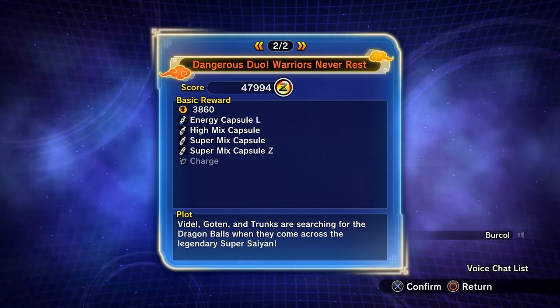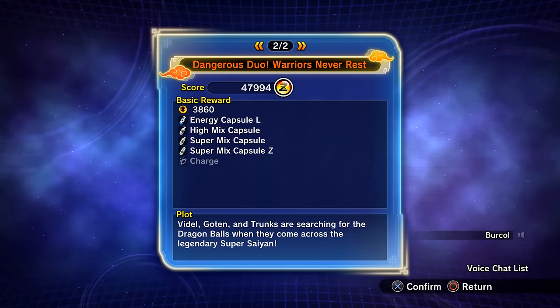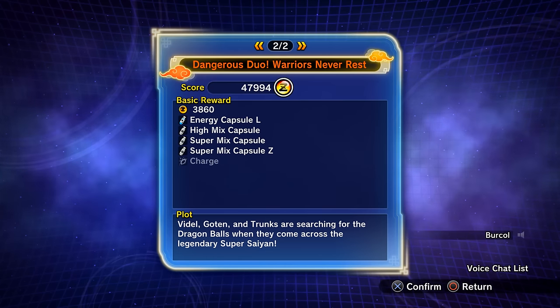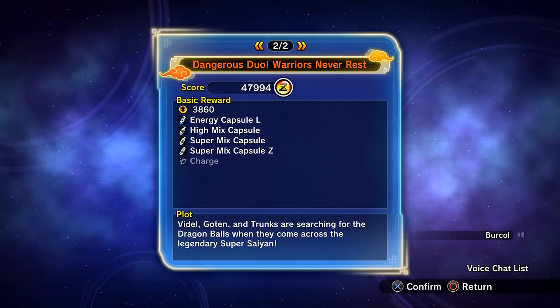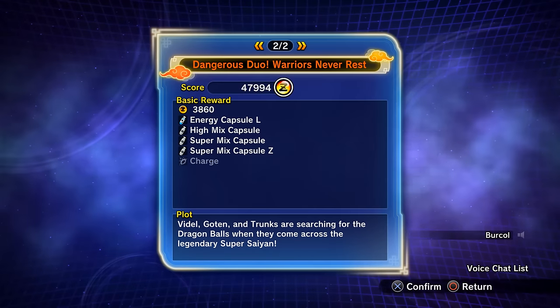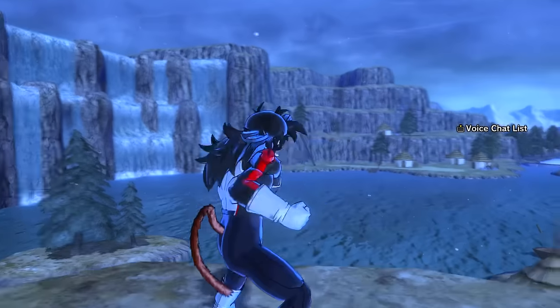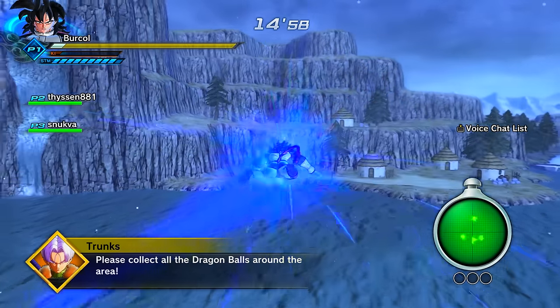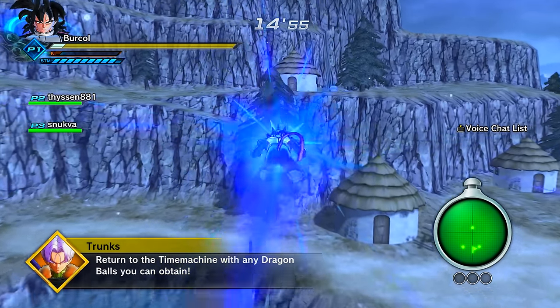The Super Mix Capsule Z is what we're after. You can also get energy capsules and the Shot Gold Tenacity Charge skill. I'm going to assume if you want to make a six-star QQ Bang you're level 99 or very close and you've completed story mode.